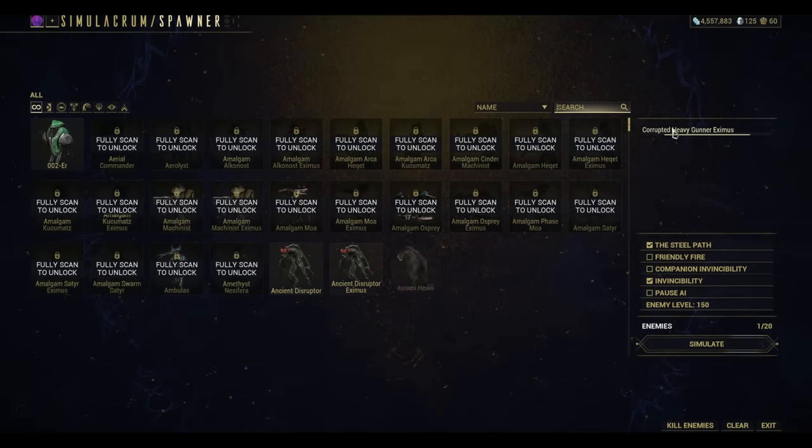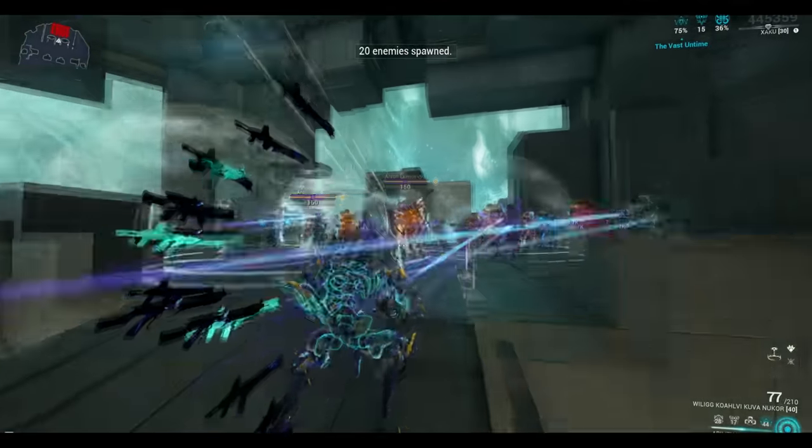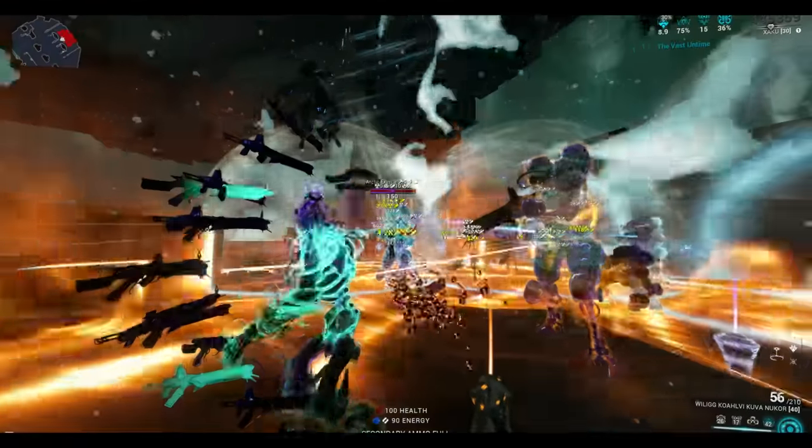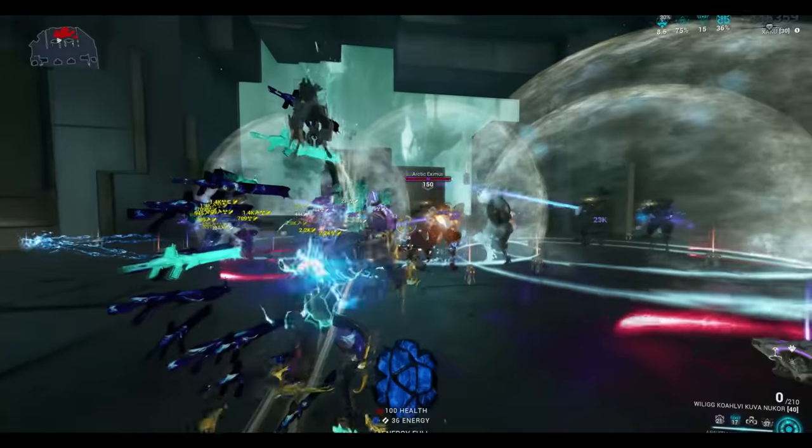Now let me spawn 20 of them and show you what happens. Same story — we're just going to use the fourth ability and Helios takes over. Give him a second and he starts armor stripping everything, and then Zaku's guns take it from there.